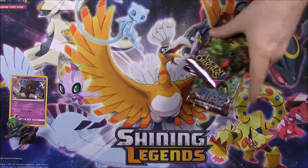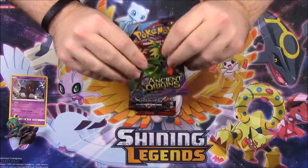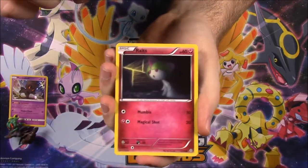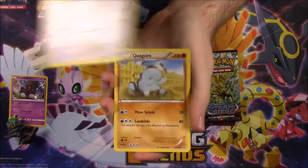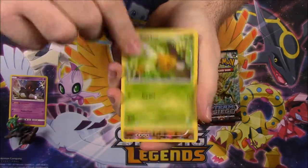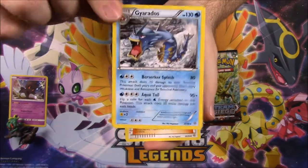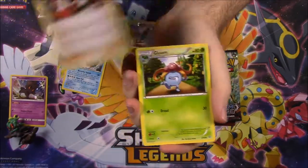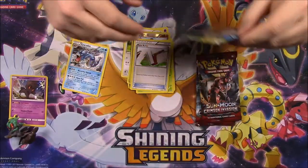Let's go ahead and open these packs, starting with Ancient Origins first. Here's the code for Ancient Origins. We have a Ralts, Golett, Eevee, Quagsire, Combee, a Golurk Reverse Holo, and a Gyarados — just a regular Gyarados, not a holo. Then we've got an Ace Trainer, Gloom, and a Paint Roller.